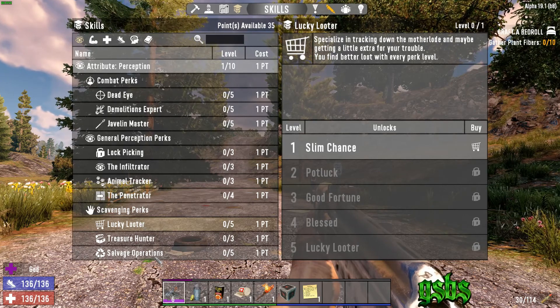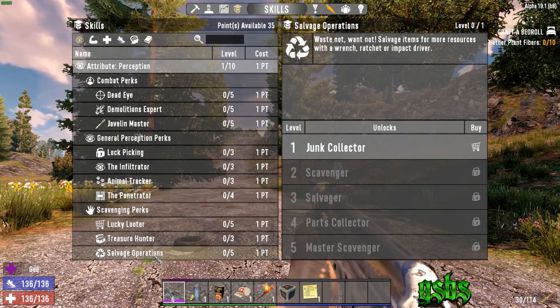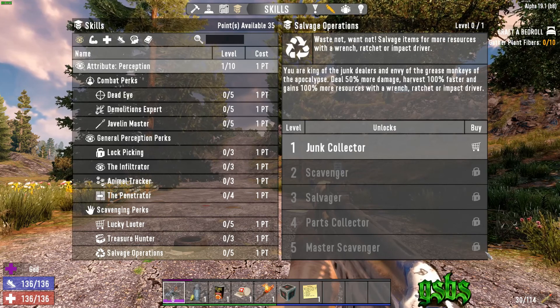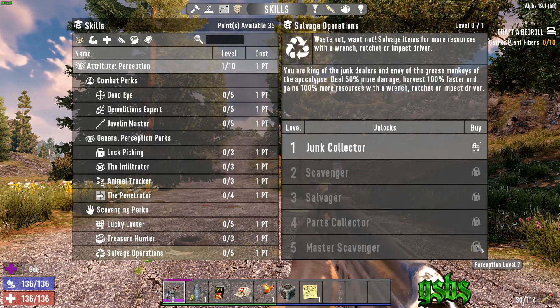Eventually you will want to get Salvage Operations to maximize your wrenching capabilities. I usually leave most wrenchable things alone until this one is maxed. However, you still want to take apart a few cars to get your first engine or two if you plan on making concrete.